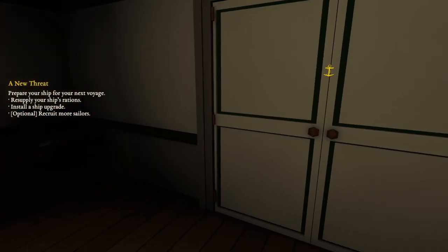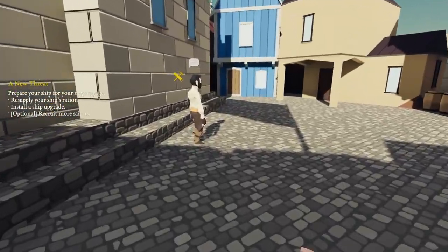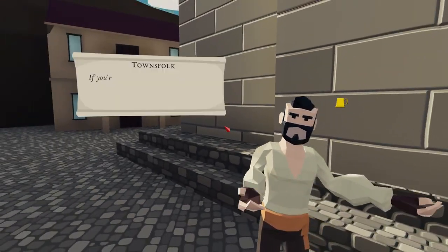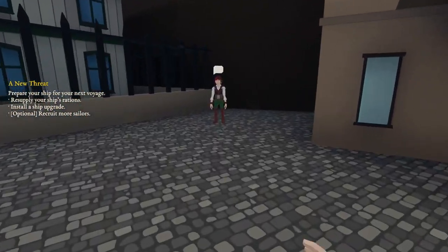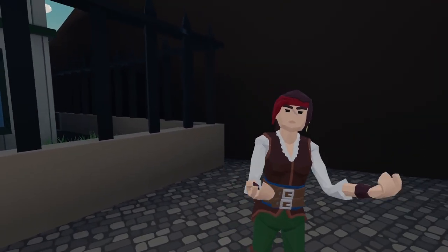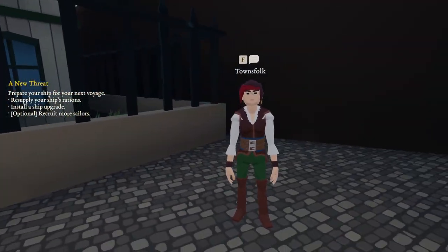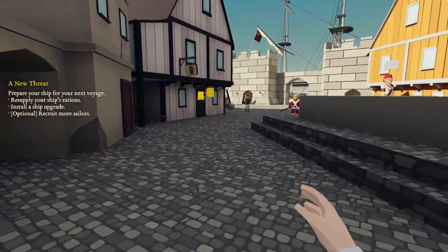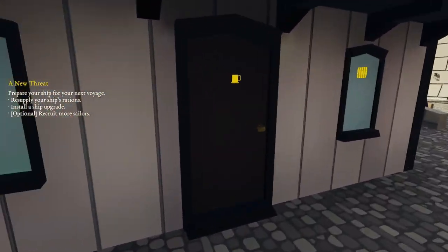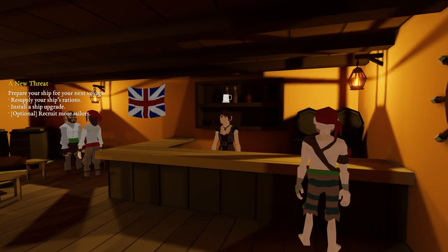Prepare your ship for the next voyage: resupply ship's rations, install ship upgrade, recruit more sailors. Someone else wants to talk. You're looking for folks to join your crew — yeah, we know that. Taverns are great for recruiting crew, finding out the latest rumours, and picking up side quests. I do like a good side quest. Hello, you're the recruiter. Oh hi captain — I've heard stories about you, folks saying you've seen a lot of action at sea. Do you need any fresh hands? I could certainly use more crew.